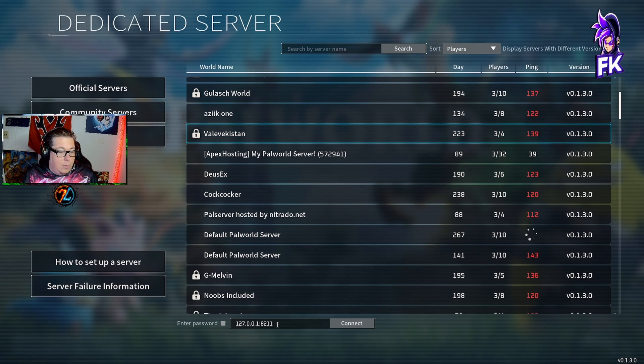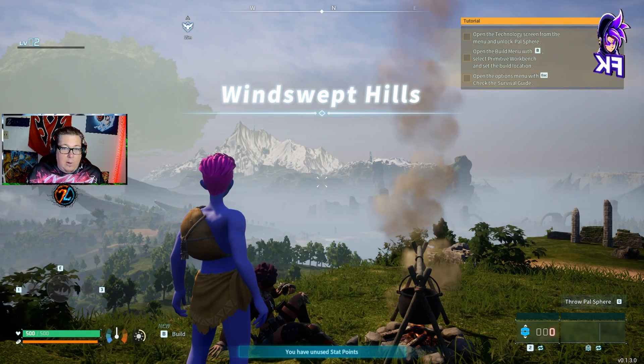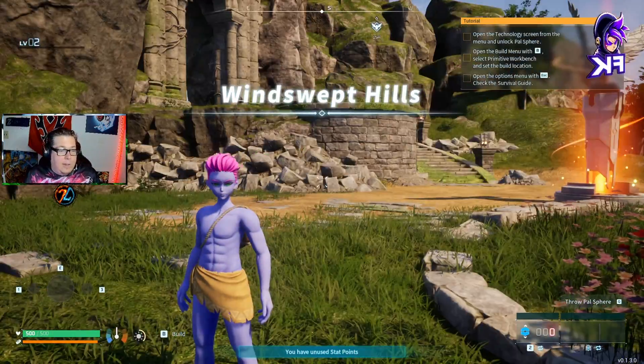Then what you'll do is put in your IP address right here, and you'll leave the colon 8211. So it should look like that — then hit Connect. The game will then load up and you are now in your dedicated server.